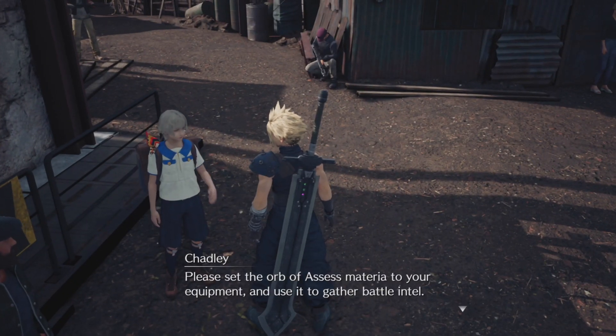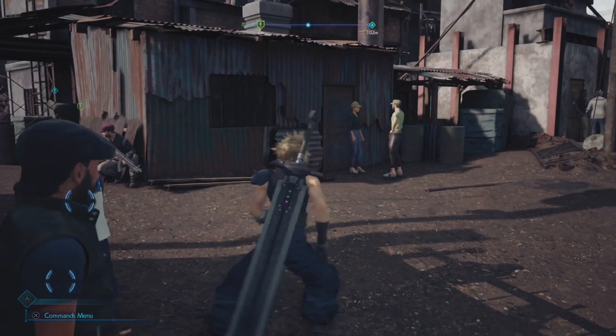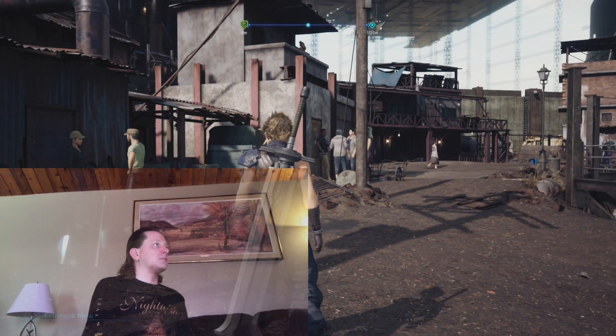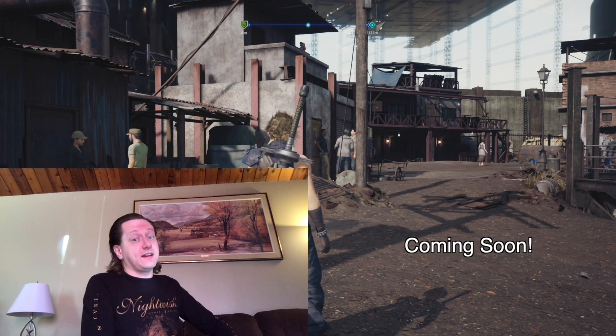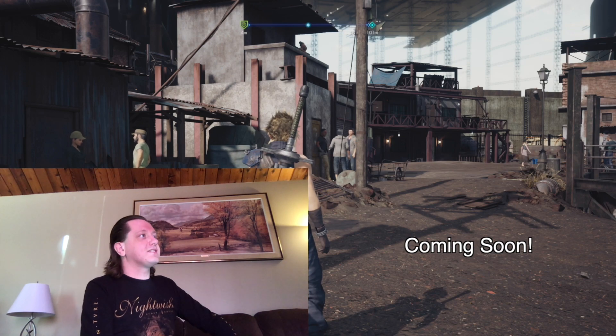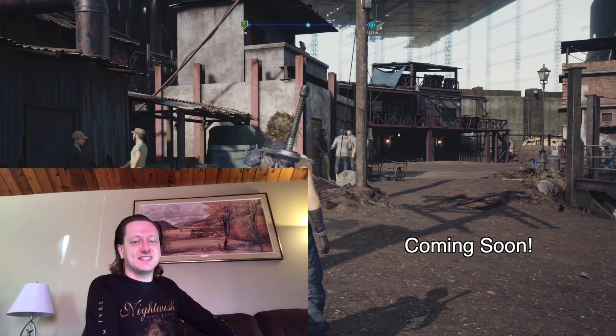Chadley reminds us to equip the Assess materia and use it to gather battle intel. Before we get started on that next job, I'm going to call an end to the episode here. Join me next time as we see what odd job I decide to take on next. See you then.